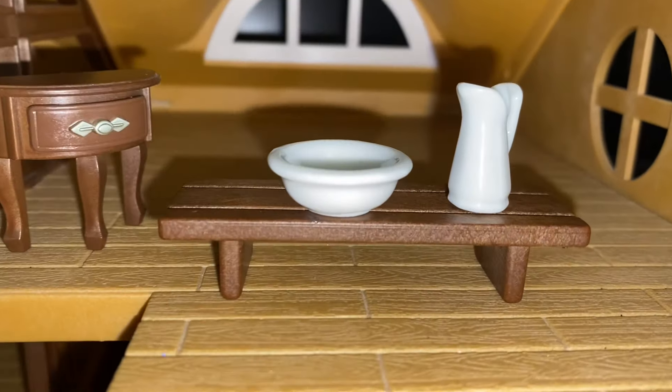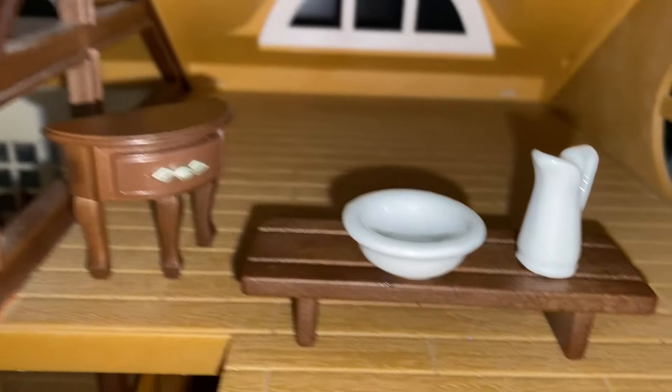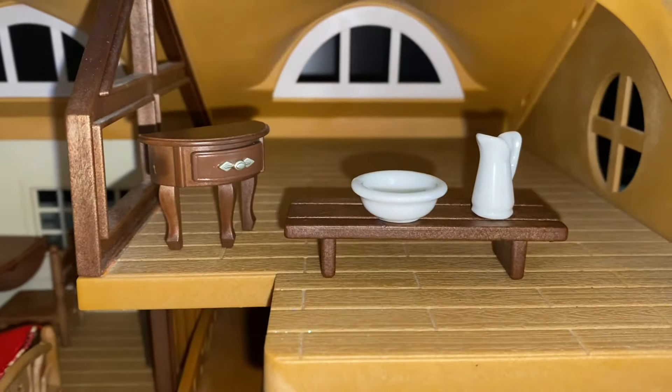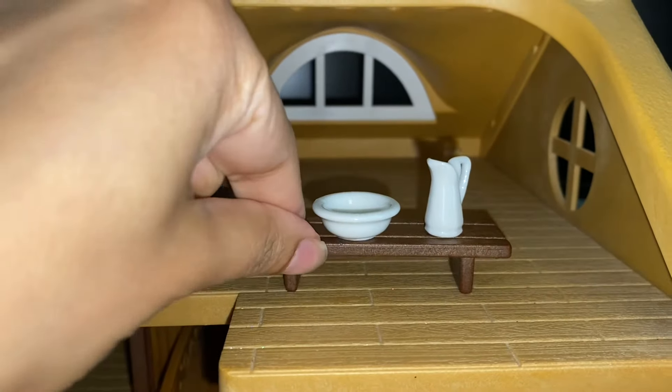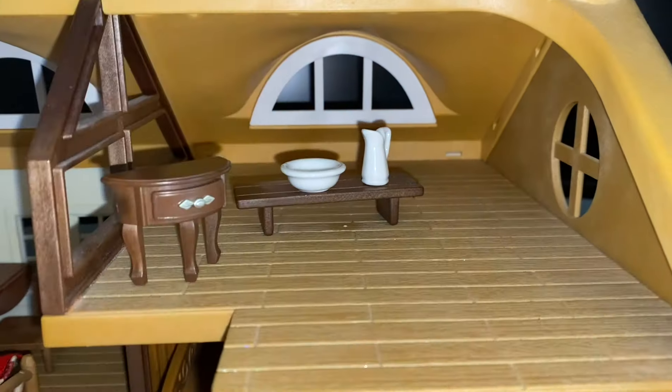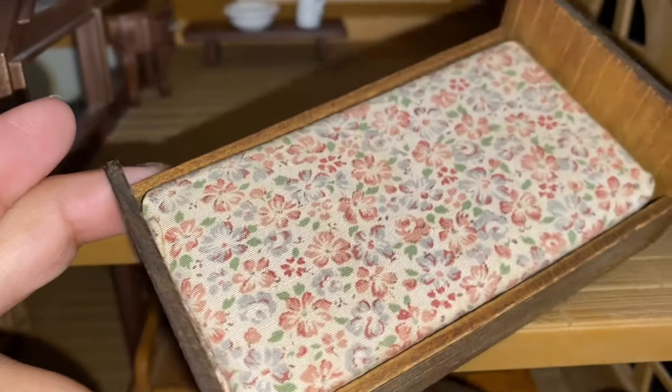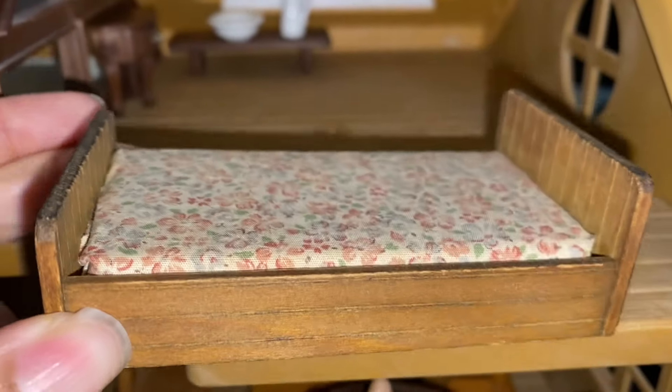I'm going to create another room to rent in the tavern. I'll use one of the benches from the barbecue sets to create a washing stand and then a small dressing table. This will be a small room and I'm going to use this lovely little bed from the memory time series in the Sylvanian collection.